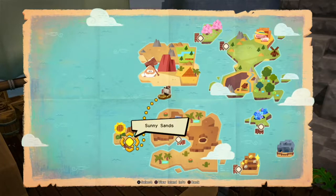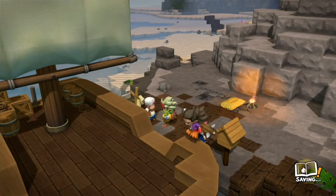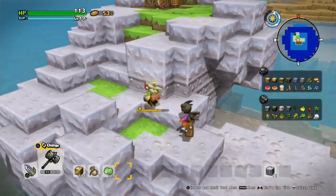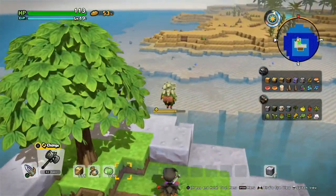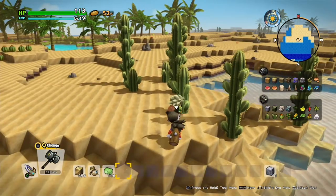What's up everyone, this is Optinub, and here I am showing you a guide for the Sunny Sands Explorer Shores on Dragon Quest Builders 2. You unlock this explorer island after completing Chapter 2 and a few more story objectives. Straight onto the island, here you unlock an infinite supply of coal and iron.